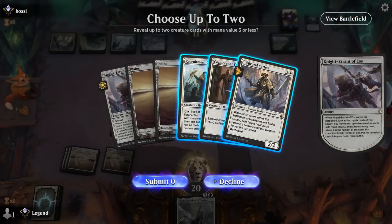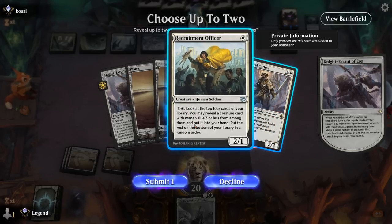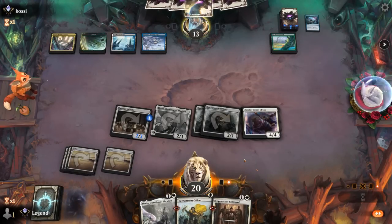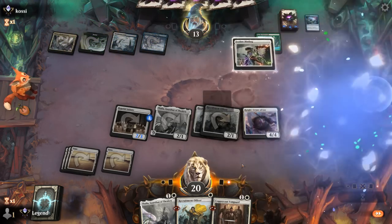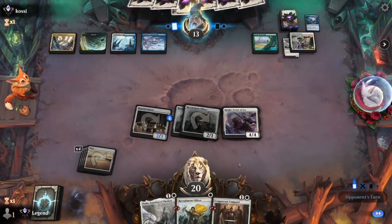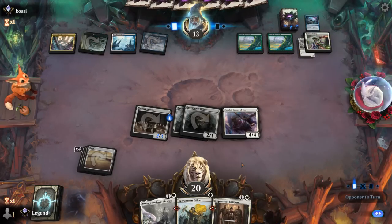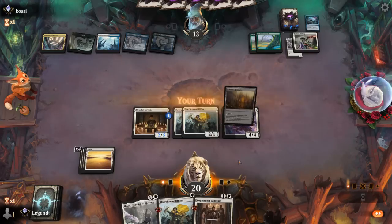Would have loved to see another Peacekeeper to have a look, but Vanguard and Officer will have to do — no real targets for Brutal Cathar. They do have a Ley Line Binding end of turn, so if they exile Thalia they can still Sunfall us, which is probably what's happening. Opponent is missing the fifth land, so Thalia can still potentially slow down a Sunfall.